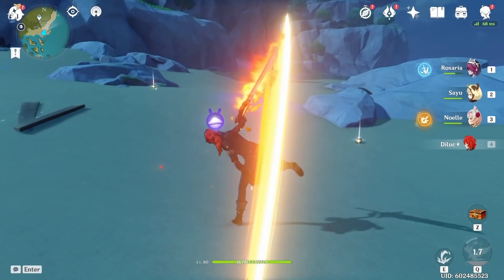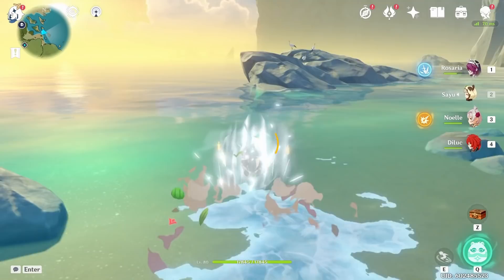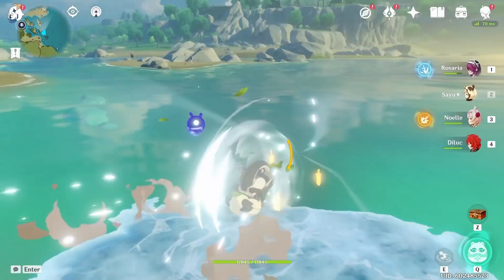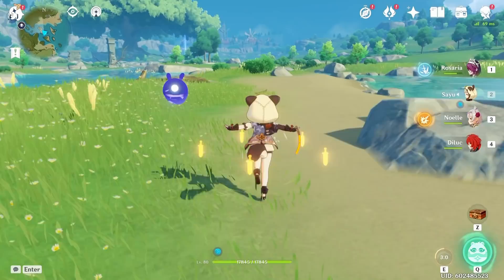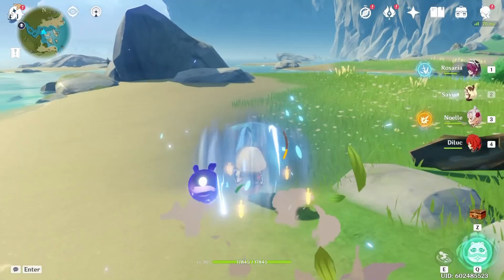Sayu is really nice because when infused with cryo, she can make her own personal ice bridge across the water, which is really good — it's just a bit janky. Also, when running you can use her E ability so it doesn't consume stamina, so she'll always be able to roll around for a significant while. It's even faster than her sprinting speed, so you're able to move around the map much quicker.